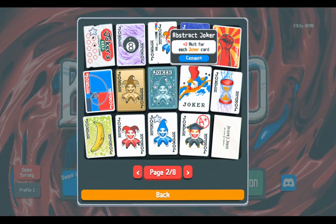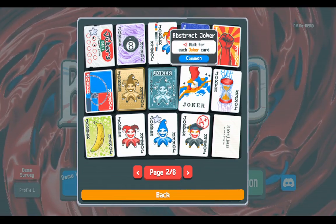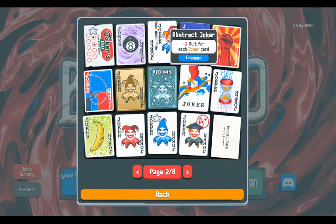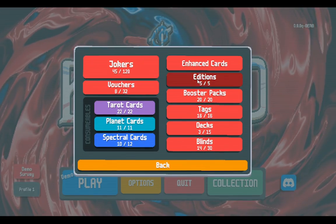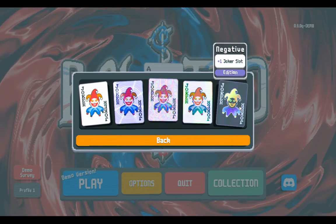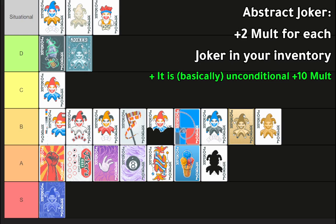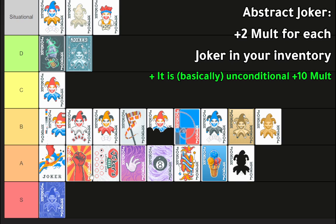Is there anything that needs to be said about Abstract Joker? Plus two mult for each joker card. You have five joker slots to begin with. In new game plus you can get extra joker slots, and the negative effect gives plus one joker slot, so the max of plus ten mult could go to plus twelve or plus fourteen. Plus ten unconditional mult is insane. Early game is the only time when it won't be plus ten mult, and you don't need that much mult anyway in early game. It is a very easy, solid A-tier kind of thing.